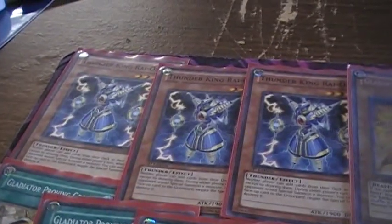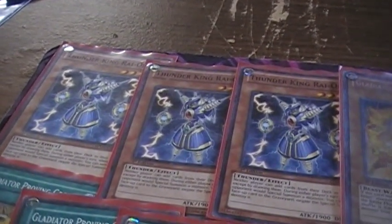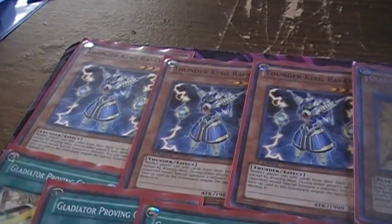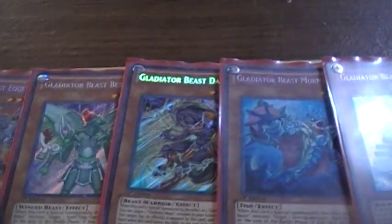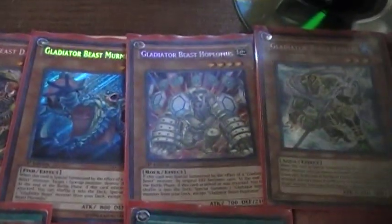On to the main deck: three Thunder King Rai-Oh — this just shuts down the format, like Chaos Dragons, Heroes, Wind-Ups, a lot of good decks, Rabbit sometimes. Two Laquari, two Equeste, one Bestiari, one Darius — the whole Gladiator Beast lineup is in here — one Murmillo, one Hoplomus.